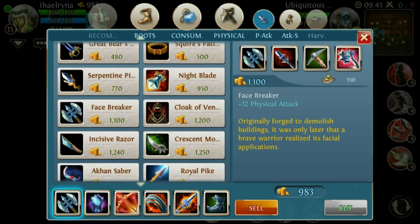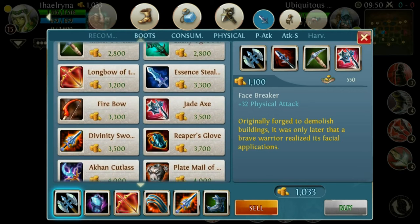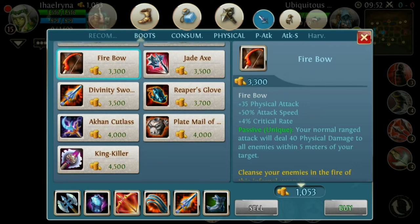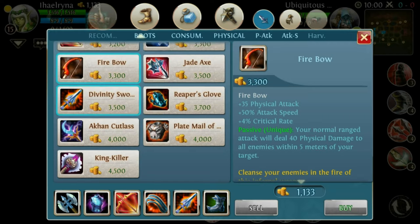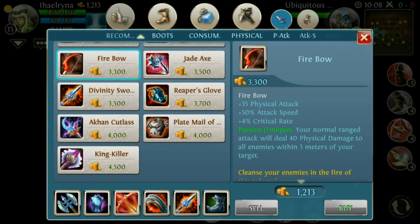That's the item build for the Elf. I hope you'll play better now and know which items to use. But please don't buy the fireball — I saw many players buying it, even for the Hunter. I don't know what Gameloft thought putting the fireball in the recommended items for the Hunter.